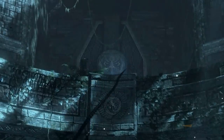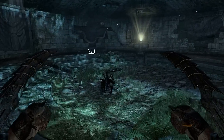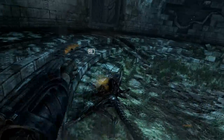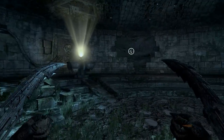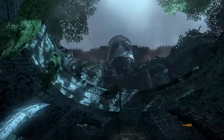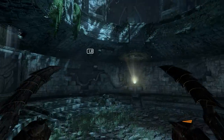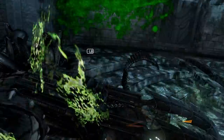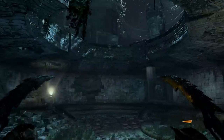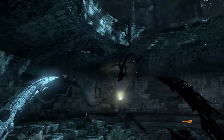I see a giant cockroach — it must be killed. This part here is just teaching me how to use the weak attack, which is right bumper on my controller. I'm playing on PC with a controller on an FPS game — don't question me, just accept it. Left bumper is the heavy attack; it's unblockable but has slower start-up time. More cockroaches — bring them on, I'll kill them all.